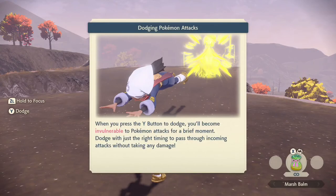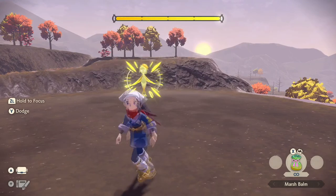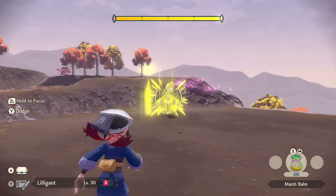You're like a ballerina, which is neat. I'm surprised this Lilligant doesn't have a different name. When you press Y to dodge, you'll become invulnerable to Pokemon attacks for a brief moment — dodge with just the right timing to pass through attacks without taking damage. Yeah, we got iframes. Alright, eat it, nerd.